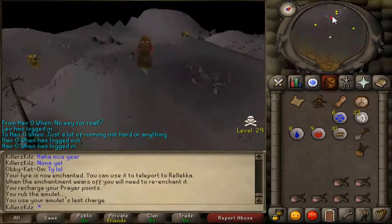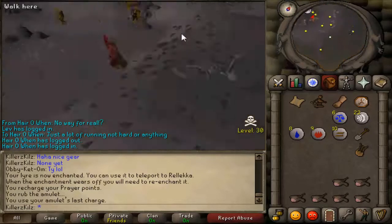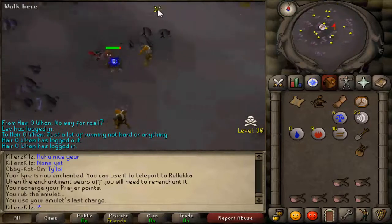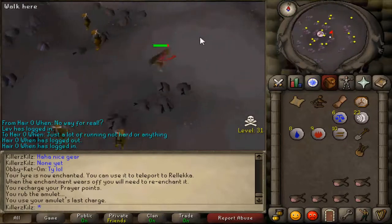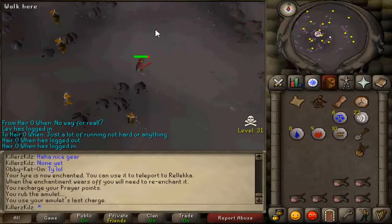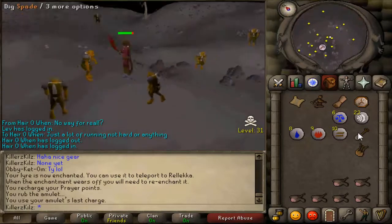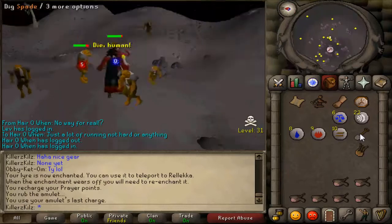You might as well just bring some decent armor. I've only brought this because I can just pray and it will hit me through prayer anyway, depending on what it is. Hopefully it's a Zamorak wizard because they're easy.